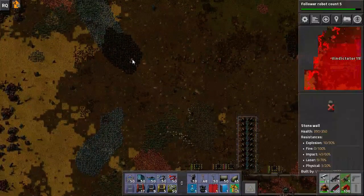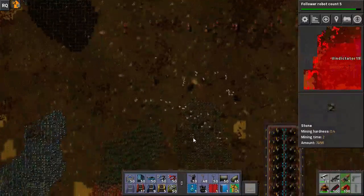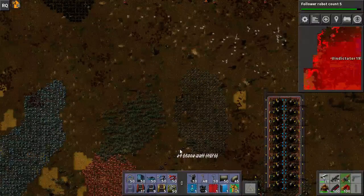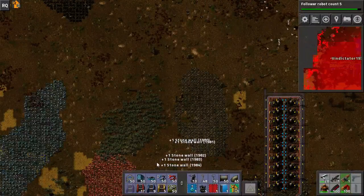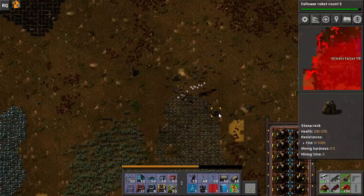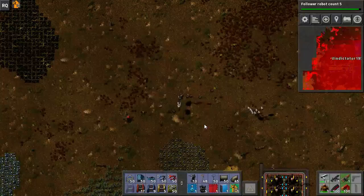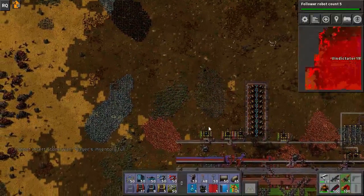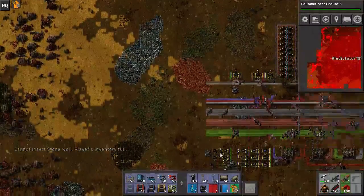Look at them go, just flying away. Is that all of them? Yeah, sweet. Why am I mining this rock? I don't need stone — if I was going to mine I'd just do that. I didn't actually think that through, did I? Because I didn't drop off all the walls.